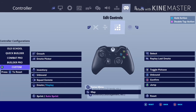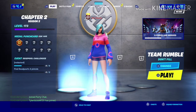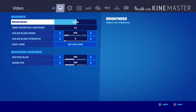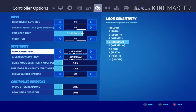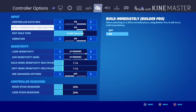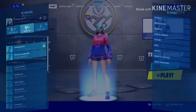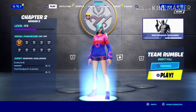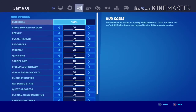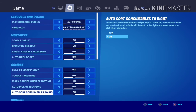For your sensitivity, set it to max on both sticks, then set your build mode sensitivity multiplier and edit mode sensitivity multiplier to 1.1 times, and then set your edit hold time all the way down to 0.100 seconds. This next one is to put auto sort consumables to the right.